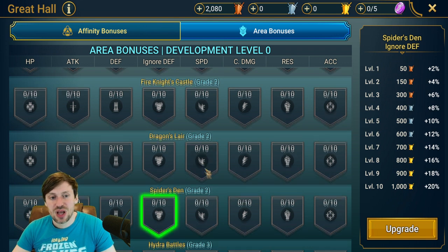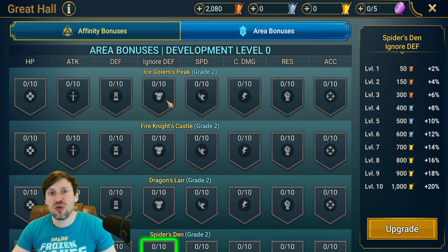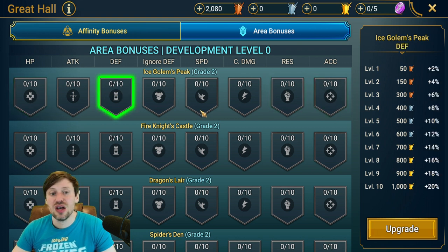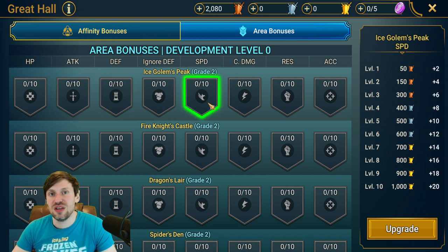Ice Golem I wouldn't bother with either. The gear there isn't something I'm desperate for right now, so I'd ignore it. If you really want to solo farm Ice Golem — maybe stage 25 — then you might put Resistance, Accuracy, HP, and Defense in there. With the arena bonuses, someone like Badeleon might be able to solo farm stage 10 Hard Mode, and you might add some Speed to make him faster. But personally I wouldn't touch it.